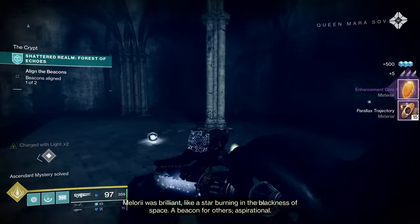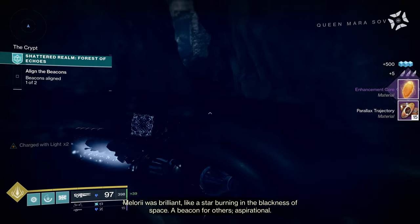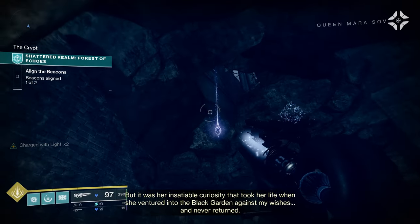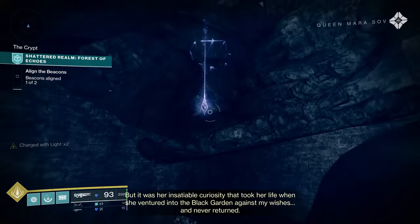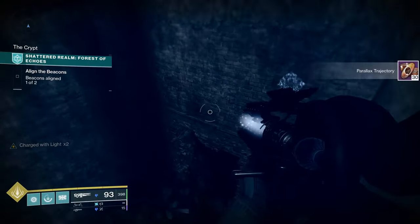From here, one more thing you can do: run back this direction — 'A Beacon for Others', Aspirational. And remember that wall I told you to shoot? Turn around — it's right here. Beacon 1 is right above me, but we're actually going to go down underneath just to make this more efficient. Come grab the anchor right up here, then we're going to fall back down and kind of retrace our steps back through the tomb all the way to the second phase, grabbing a little bit more as we go.